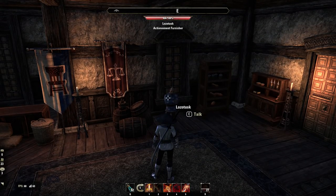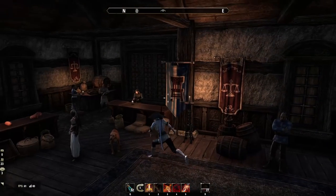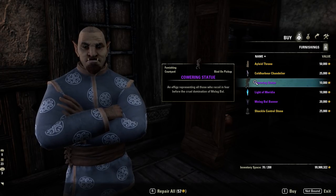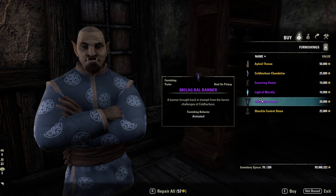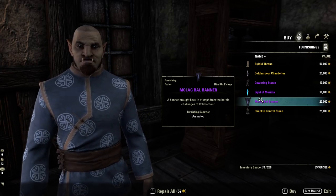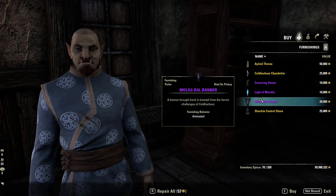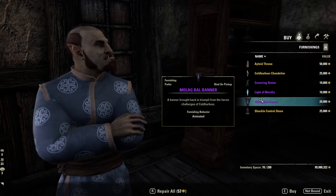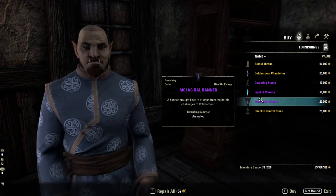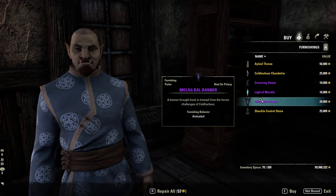For each town there is going to be a specific achievement vendor, a normal housing vendor, and in the case of Cold Harbor, also a luxury housing vendor. The achievement vendor will have a different set of items for every individual town, depending on the achievements you unlock. You do have to have the achievement on the character you're buying from. So if you want to craft on a non-main, simply re-log to your main, get the achievement, buy the item on that character, bank it, and transfer it. It doesn't lock you out just because it's not your crafting character.